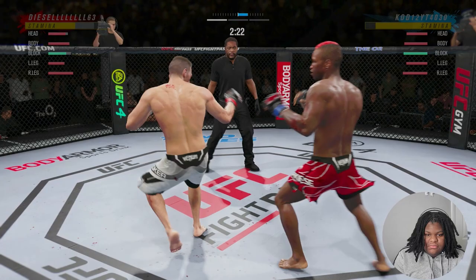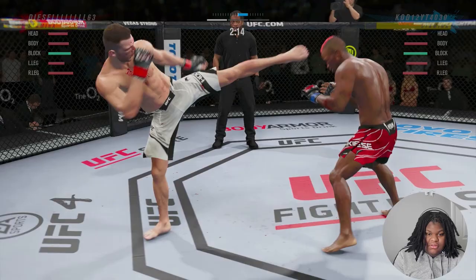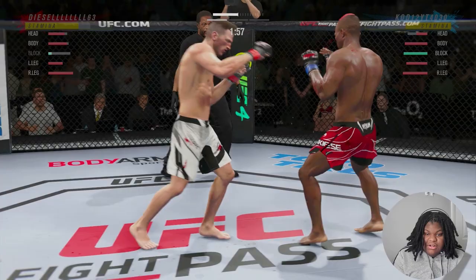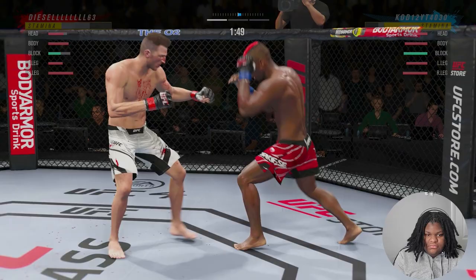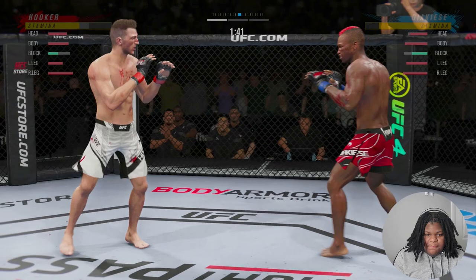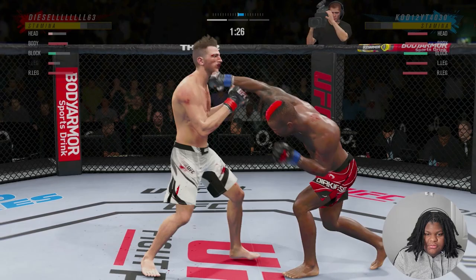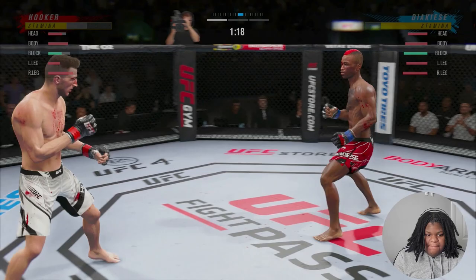The same combo is hitting him so we're going to keep throwing it. You can definitely throw leg kicks in the pocket — it's not recommended but you definitely can do it. Boom, just working the jab basically. He's just throwing that cross, so what we're going to do is start slipping that cross and throw a hook.